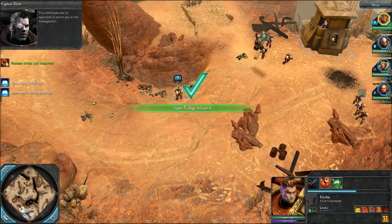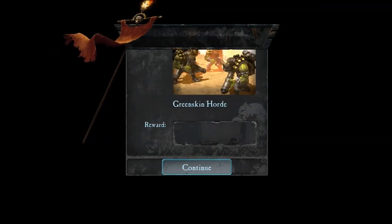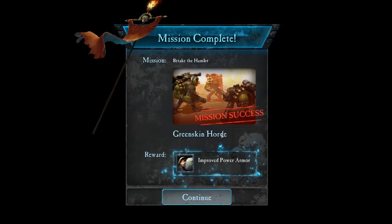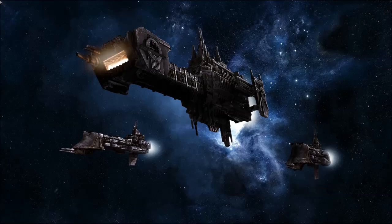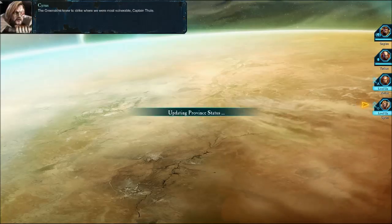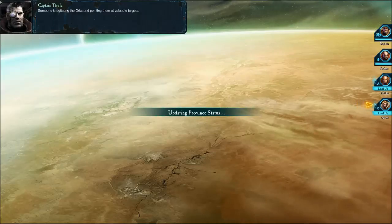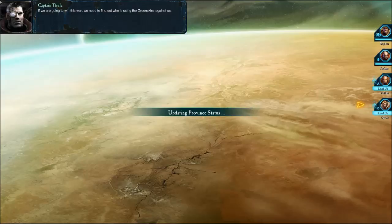Well done, Space Marines. Thunderhawks are on approach to return you to the Armageddon. Victory is but a prelude to the next battle. Okay, mission success. And we get some improved power armor and two levels up for the newbies. Well done, Commander. With the hamlet cleared, we can secure the main route into the capital. The greenskins knew to strike where we were most vulnerable. Someone is agitating the orcs and pointing them at valuable targets. If we are going to win this war, we need to find out who is using the greenskins against us.